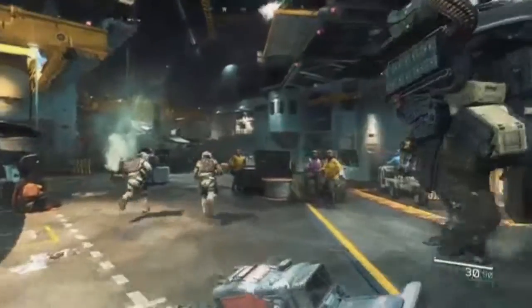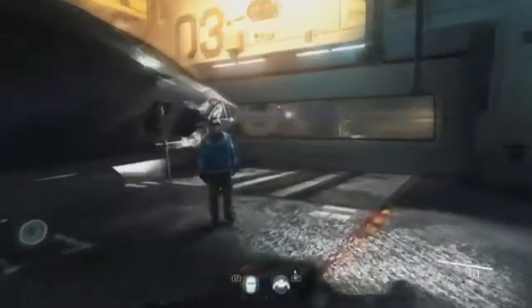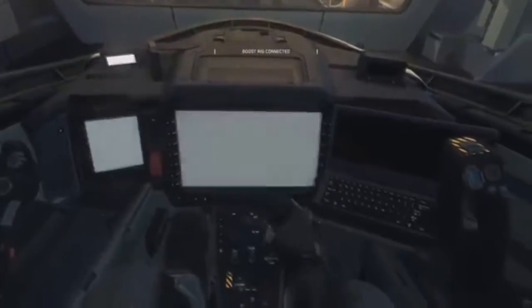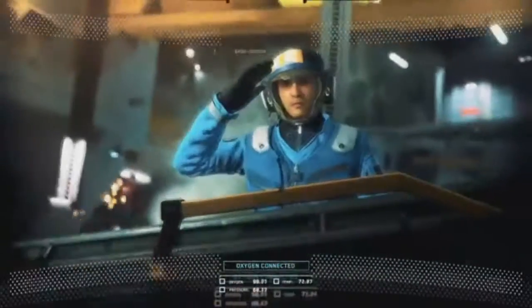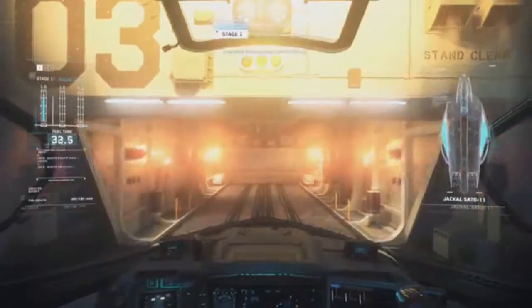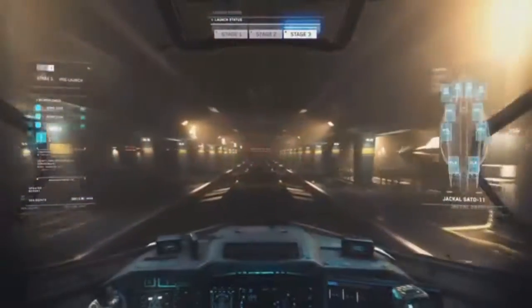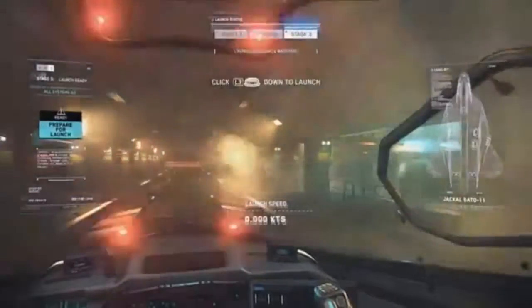Then there's that nice big robot. If we learned anything from Black Ops 3, they involved a robot in both Advanced Warfare — where it was a Goliath — and Black Ops 3, where it was the GI unit. The spaceship rocket thing you're in right now is the Jato Shadow 11, where you get to see all the nice readouts.